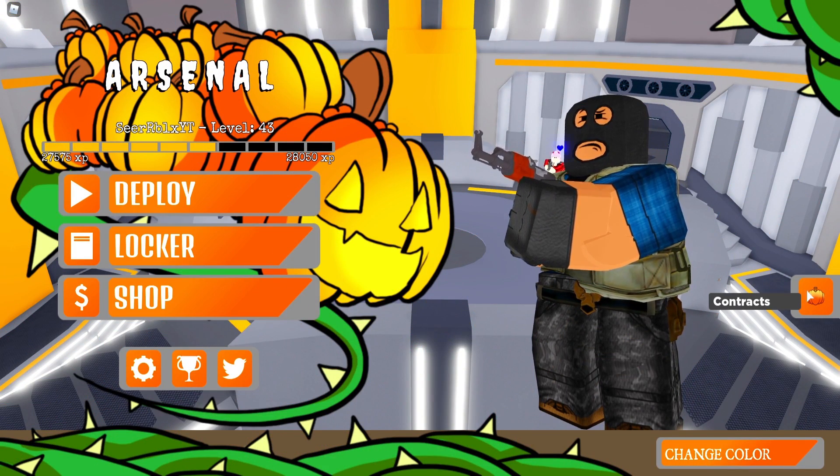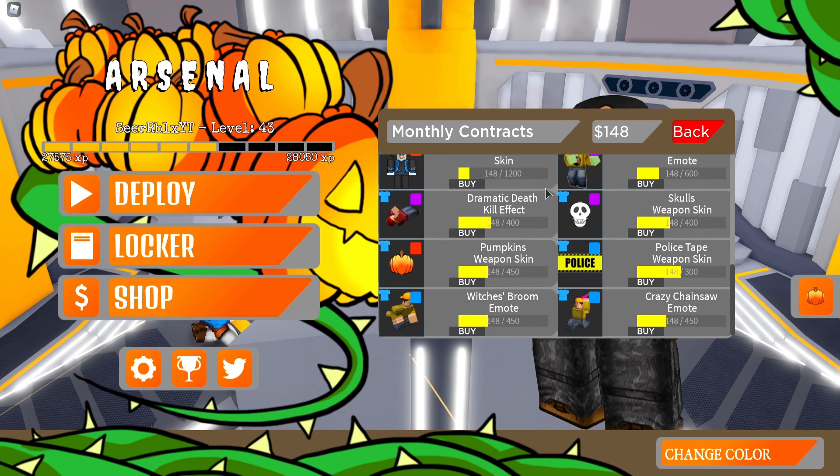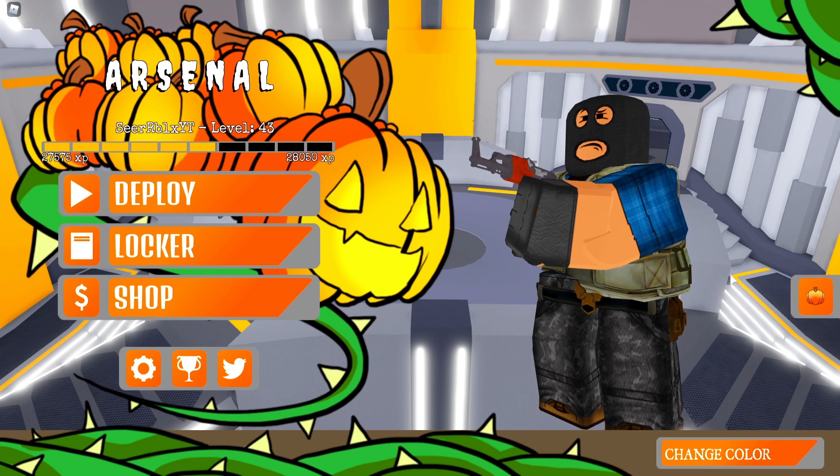Hopefully Arsenal adds some more Halloween codes soon because this Halloween update is looking pretty nice. I can see skins in the shop - I'm broke so I can't buy them, but you need cash to buy these skins. The cheapest is around 900 and the most expensive is 1200. That was pretty much the video for today - smash like, subscribe for more Arsenal codes, check out the links below, follow me on Twitter for Robux giveaways, and I'll catch you all in the next one.